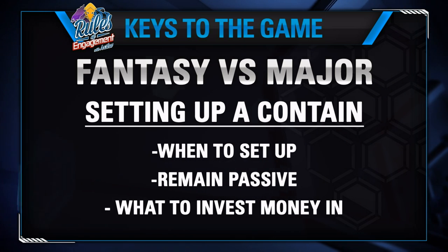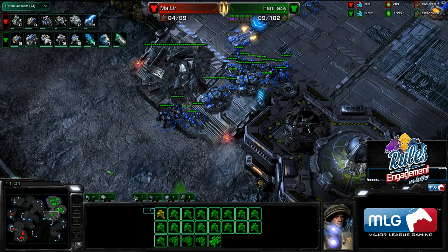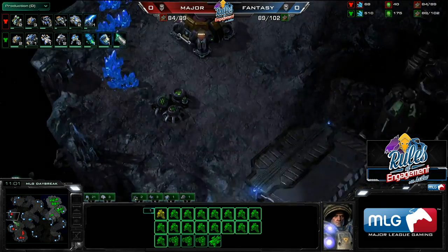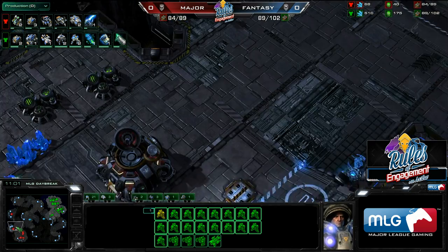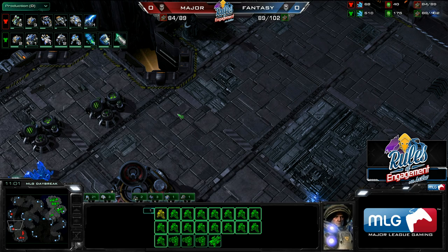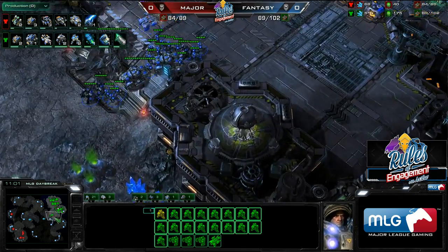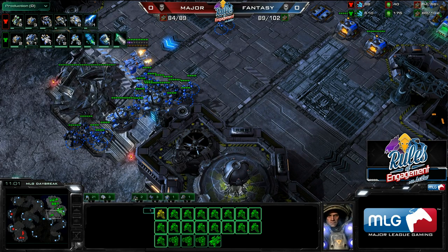We're going to take a look at this from Fantasy's perspective. It's a standard TVT. Fantasy opened with a Banshee harass and noticed that Major went for a very fast third command center. Before the Banshee died, it was killed by a Raven and two Vikings, and Fantasy has also seen a lot of Hellions around the map — packs of six to ten Hellions walking around bothering him. These three factors — the fast third, the Raven and two Vikings, and that quantity of Hellions — make it very likely Major is opting for mech play.